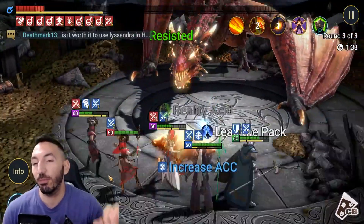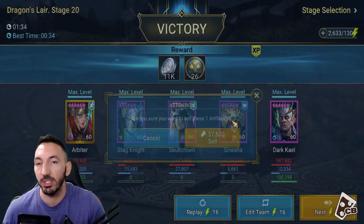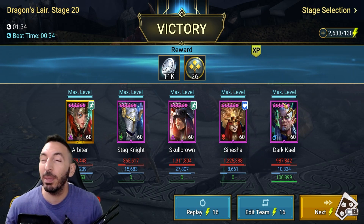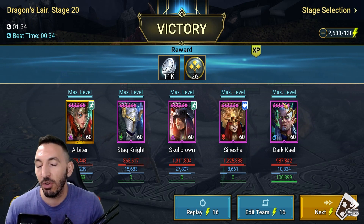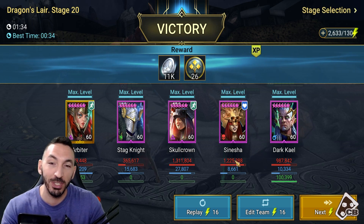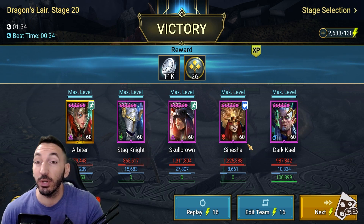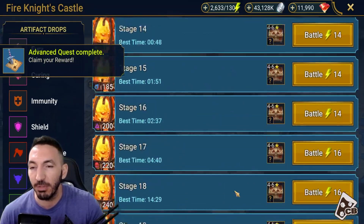I have Senesha's skills locked so she only uses her A1 — I don't care about her healing or HP equalization. That skill is probably better for Fracture anyway. Running her purely for damage here. Skull Crown has no skills locked. The overall damage at the end: 1.3 million from Skull Crown, 1.2 million from Senesha — and Senesha isn't even an attacker; she's tagged as a support champion, so her multipliers and base stats are much lower than Skull Crown's.